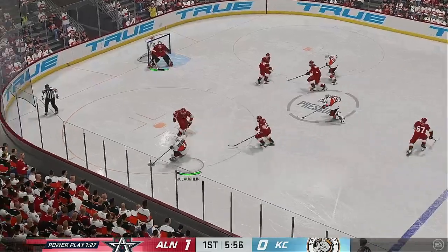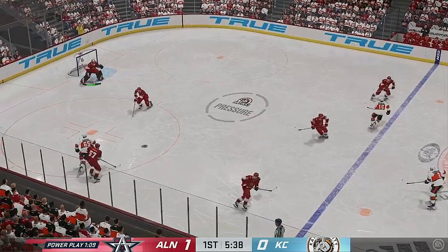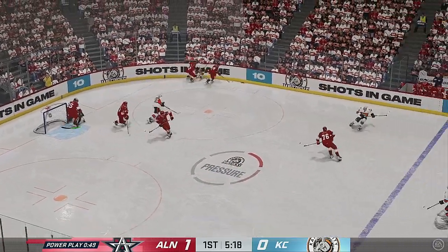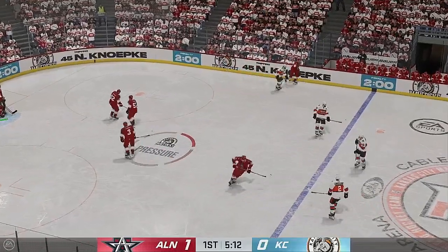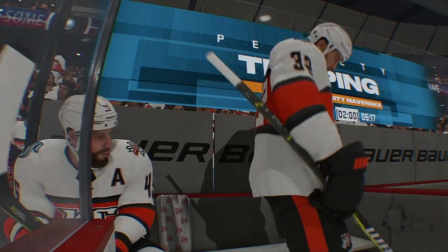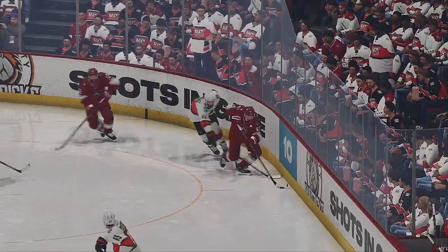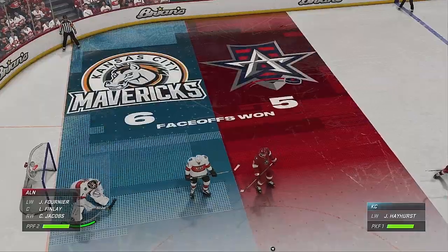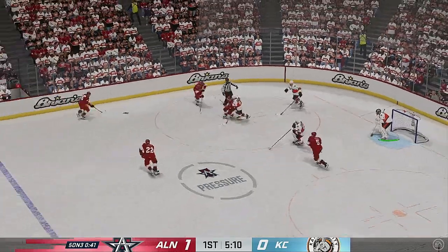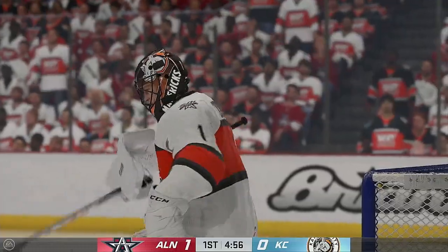Grabs the puck in their own end. The Mavericks take it along the wall. I thought he had the corner and just missed — you can see that inside leg just there, the bottom hand as well, but he's unable to convert. Somehow he gets a sliver of it and keeps him at bay. Let's see what the officials are calling. Not a great penalty to take — you're down a goal, trying to fight back in this game, and now you find yourself shorthanded. The Americans can really open things up with a 5-on-3 power play — two-player advantage, so much room available.